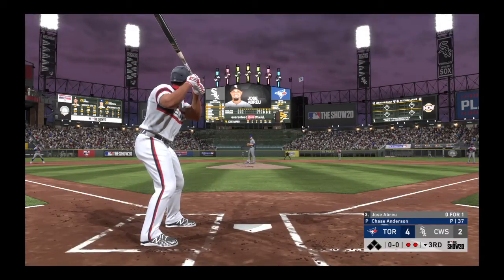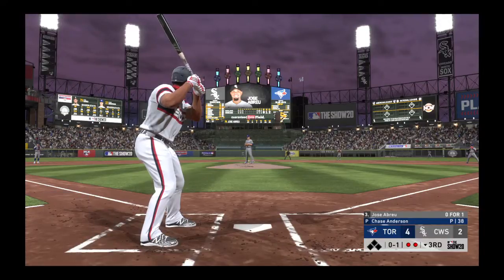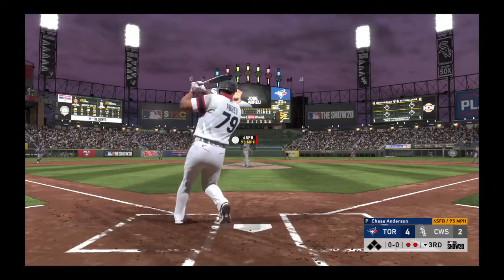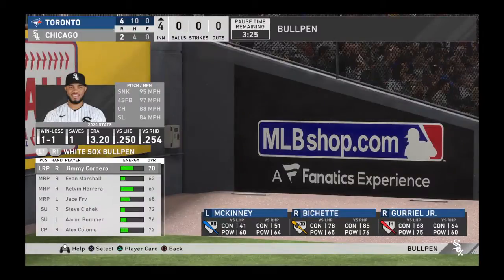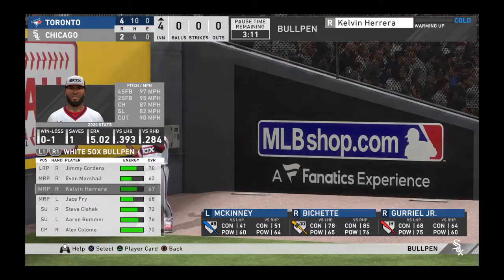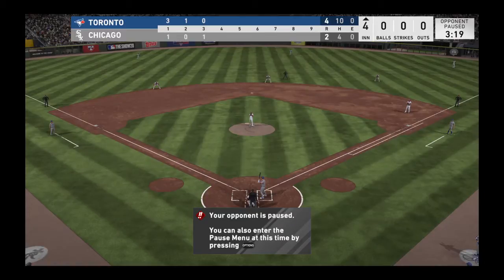Jose Abreu is up next for Chicago. He takes a look at strike one on a fastball right down the pipe. Pitcher gets him to swing through — in control 0-2. With five pitches to go to, it's not looking good for Abreu. A fastball — swung on and missed. Now back to the top of the lineup, Billy McKinney stepping in. He was a ground out victim last time up.